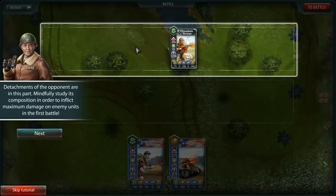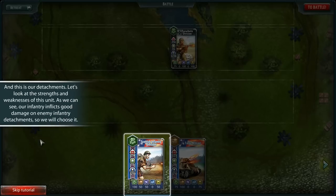So this is more of a card game as opposed to — I mean, it's clearly a war game, but at the same time it looks like it utilizes cards as opposed to actual units as you would see in an RTS, for example. Let's look at the strengths and weaknesses of this unit. Infantry inflicts good damage on enemy infantry detachments, so we will choose it.